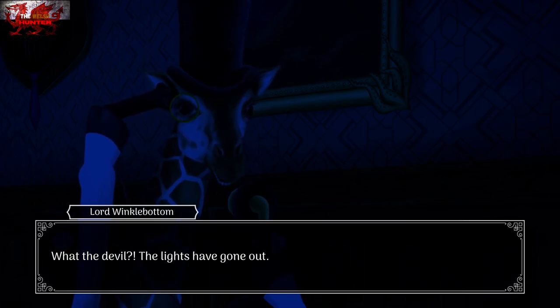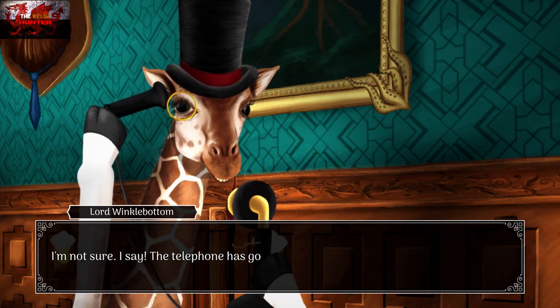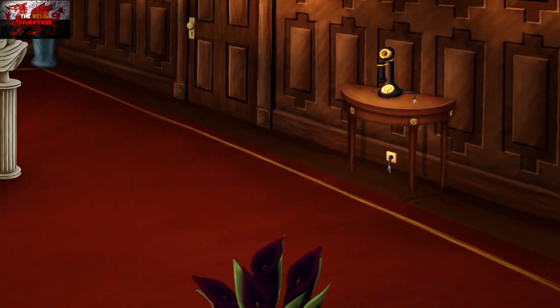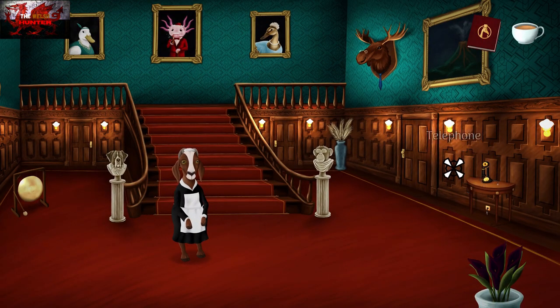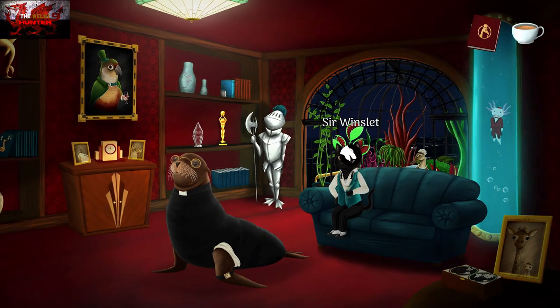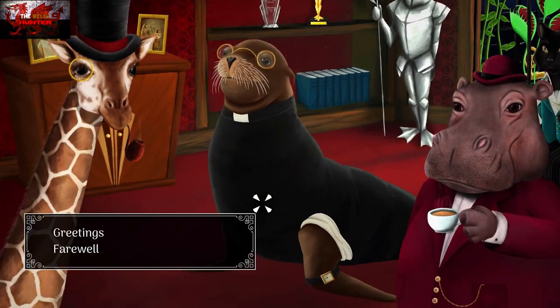The lights have gone out. Going into the right-hand side door called the Drawing Room. Every time you see a new character, we're going to speak to them and go through every dialogue option. So with the first one, General Pete and Reverend Peabody right here, go through all the dialogue options.